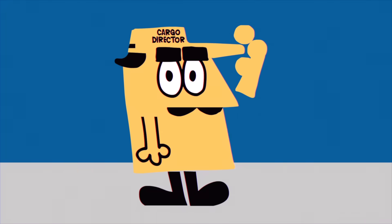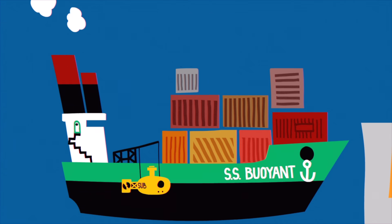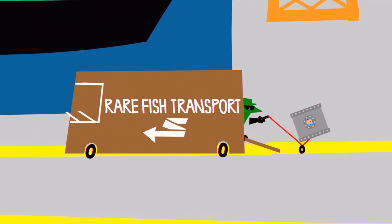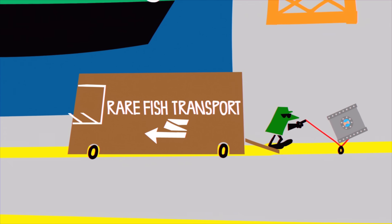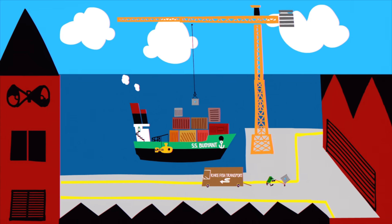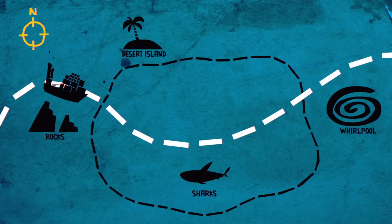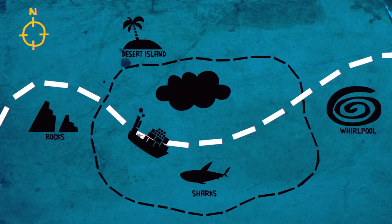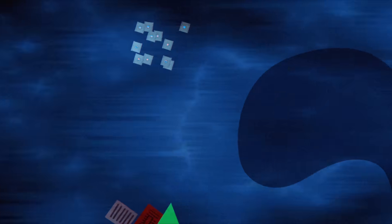You are the cargo director on the maiden voyage of the SS Buoyant, and you've agreed to transport several tanks containing the last specimens of a critically endangered fish species to their new aquarium. Unfortunately, as you're passing through shark-infested waters, the boat is battered by a fierce storm, throwing your precious cargo overboard.